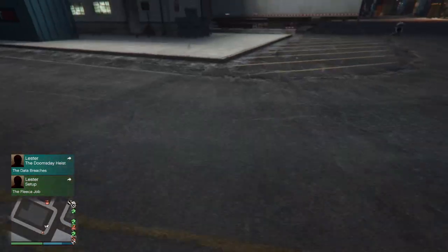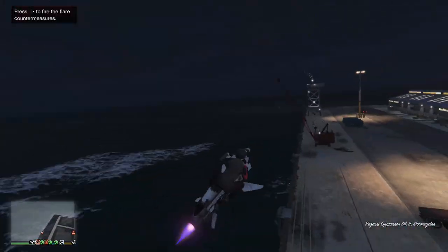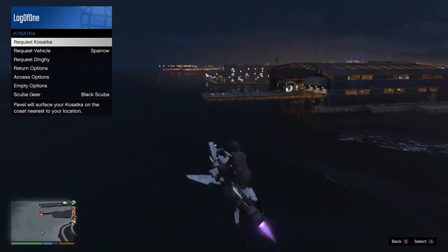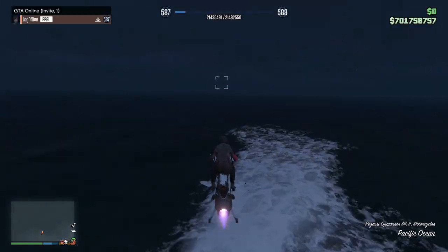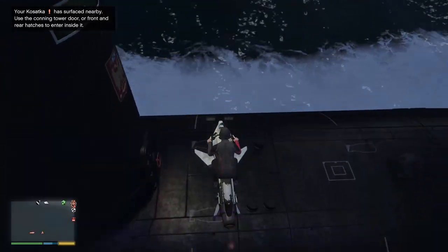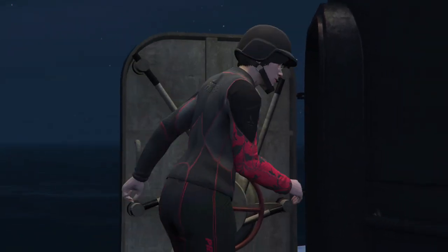The advantage it offers is that the docks is very close to the Meriwether headquarters. Respawn your Oppressor Mark II and fly towards the Meriwether headquarters. Land your Mark II at the nose of the submarine in a stable state. If it starts to tilt even a little bit, get back on it and park it again. Then start your weapons prep mission.